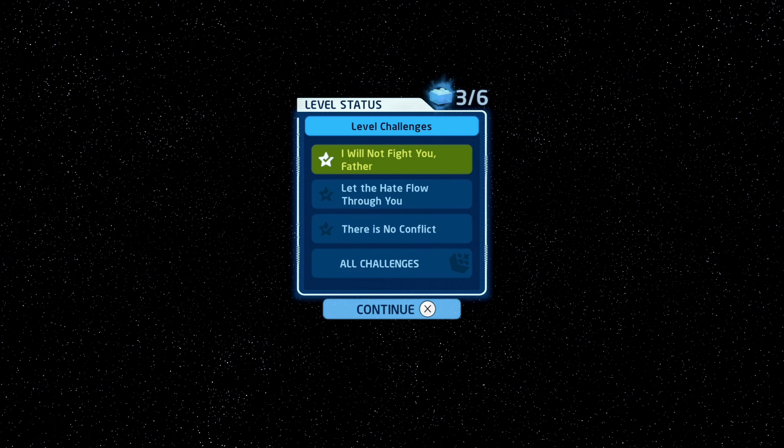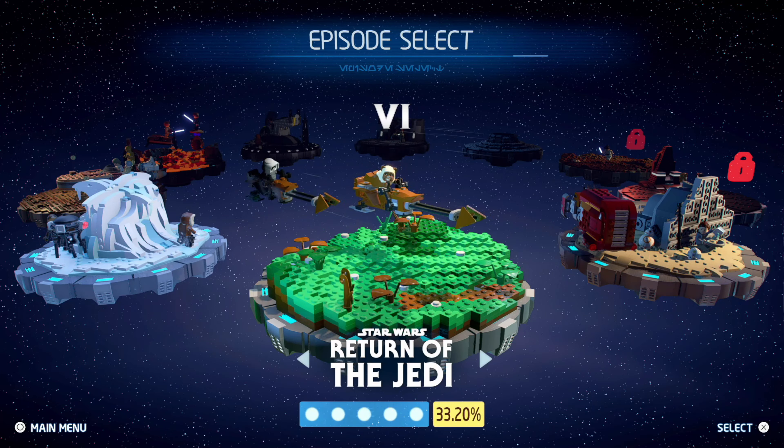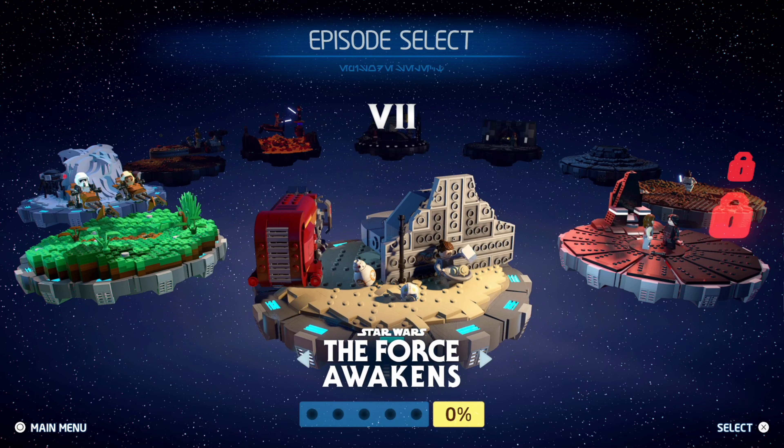Something I really like about this game is going back into the levels - not only to collect things but also to figure out the challenges. You can buy rumors to tell you how to do it, or try to figure it out yourself, which is really nice. Also kyber bricks, and all the studs. Lando. Vader with no mask - sweet! We've completed both the prequel trilogy and now the original trilogy. Next up we're moving on to the sequel trilogy, starting with Episode 7: The Force Awakens.